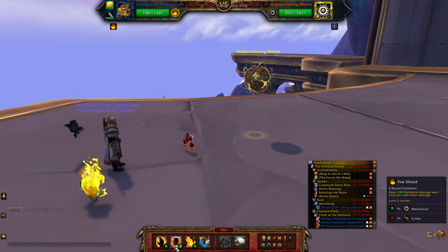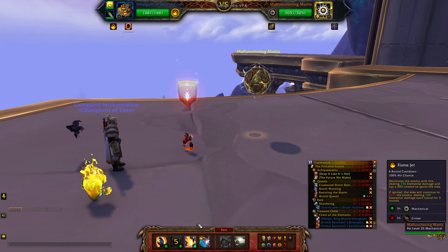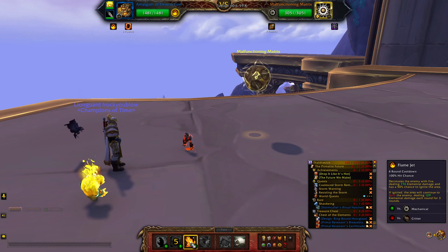The first thing you want to do is hit number 2 for Fire Shield, because every time he hits you he's going to take damage. Then you want to hit Flame Jet right after that.